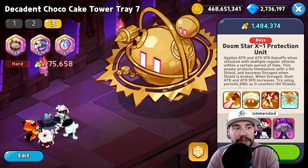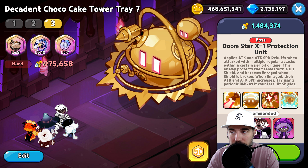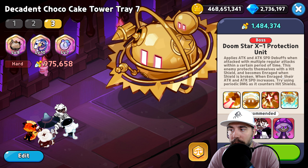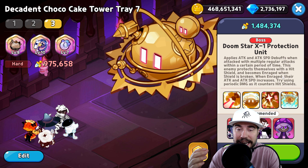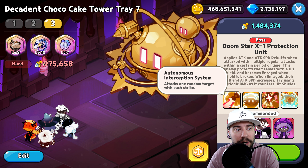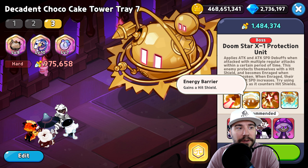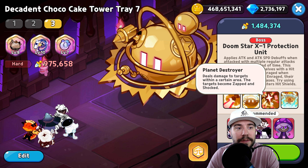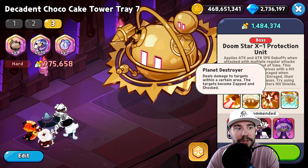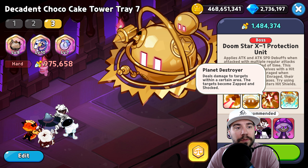Doom Star X1 Protection Unit: this boss applies attack and attack speed debuffs when attacked with multiple regular attacks within a certain period. It protects itself with a hit shield and becomes enraged when the shield is broken — increasing attack and attack speed. The key counter is periodic damage, since it counters hit shields. You need about 40 ticks to remove the shield.